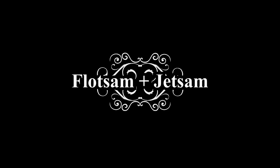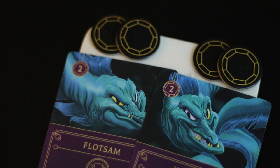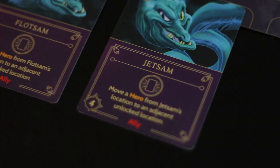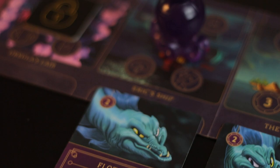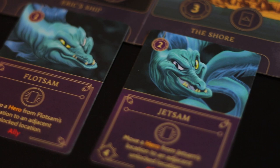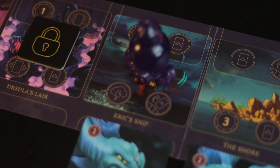Flotsam and Jetsam have the same ability — they can move a hero from their location to an adjacent unlocked location. They are the only two allies in Ursula's deck and can be used to get binding contract kills. When drawn, I would play the first on Eric's ship to be ready for Triton and the second at the shore, as there are two binding contracts to be used at Eric's ship versus one each at Ursula's lair and the palace.